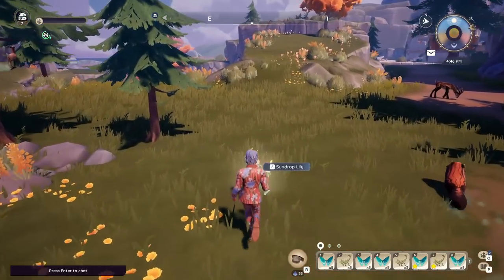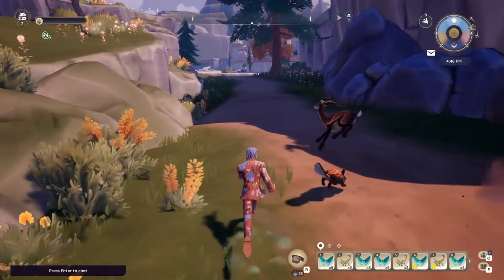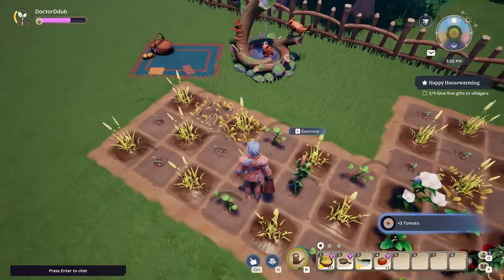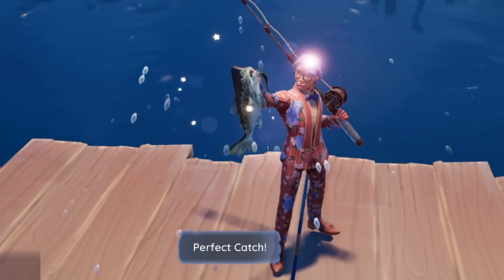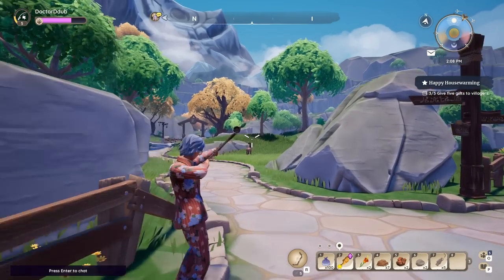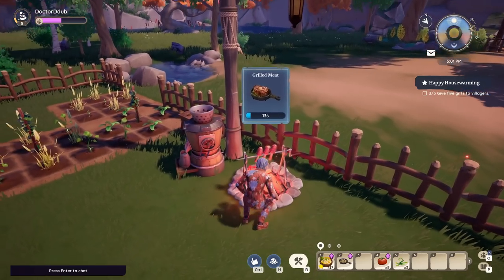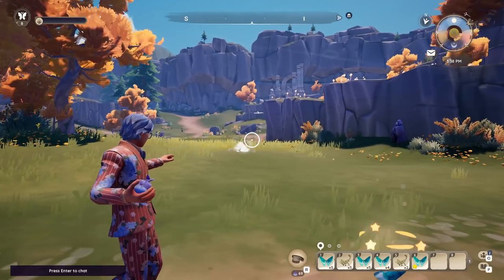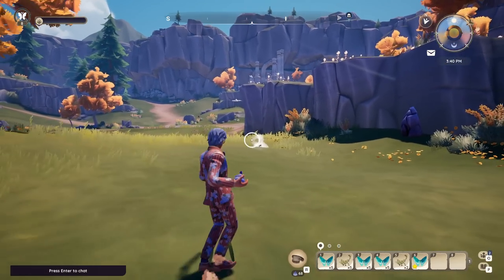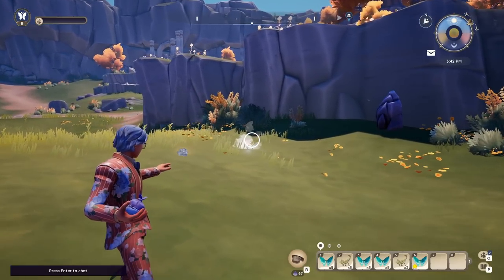There are plenty of ways to earn gold in Palia, but for most of those ways, the items you're selling also have other uses. You could sell your crops or you could cook with them. You could sell your fish or cook with them as well. You could go hunting and sell your haul or use the hides for crafting and meat for food. But with this method, bugs aren't used for anything other than selling, at least the normal ones, and seashells have no purpose either, so you might as well just sell them all.